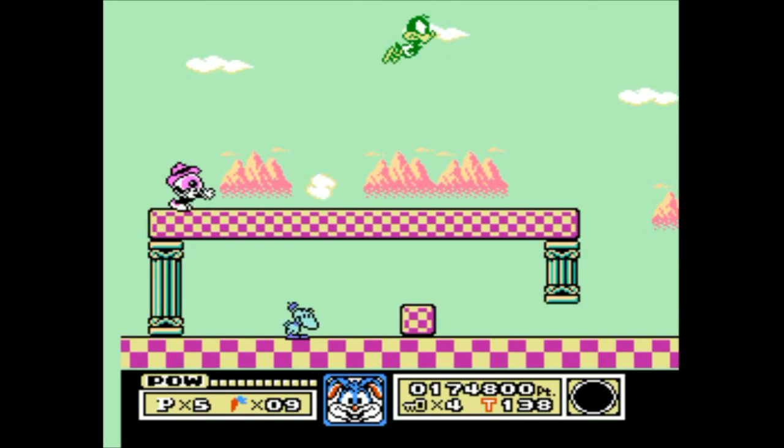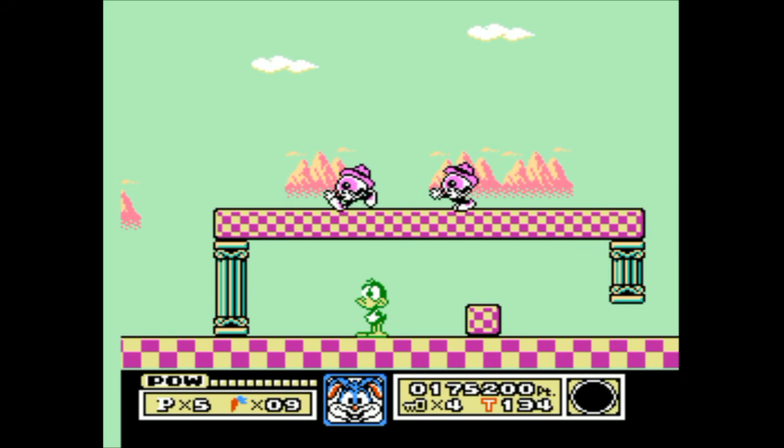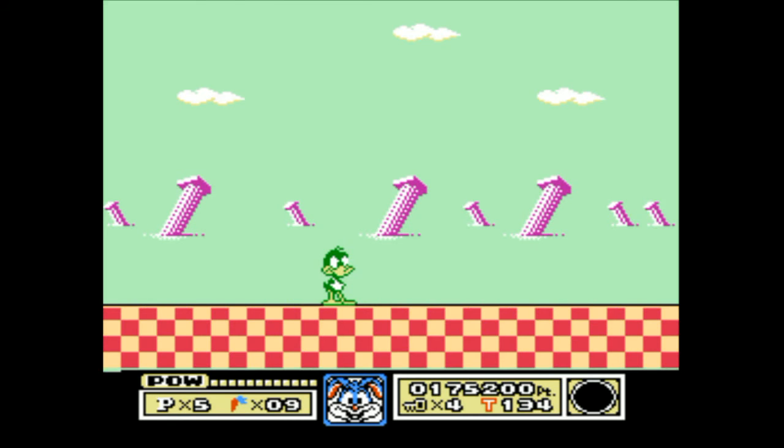There we go. Oh, I was much closer to the end than I thought. So now we get the collected gogododos — they turn into a key — and get the fifth key. And that's it.